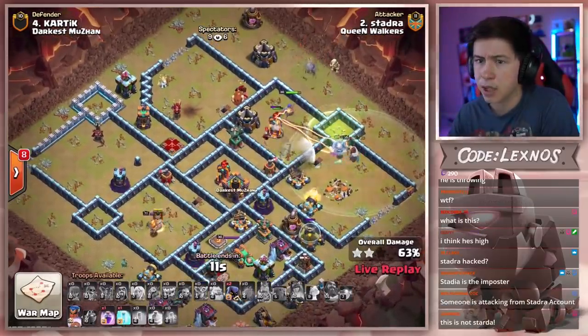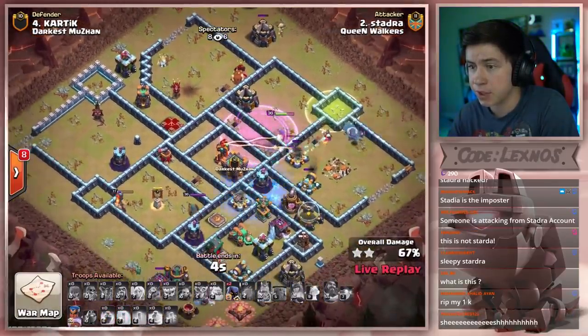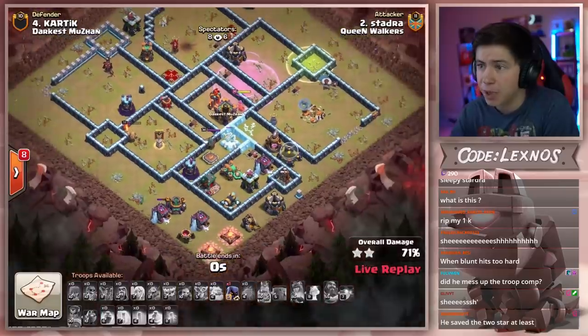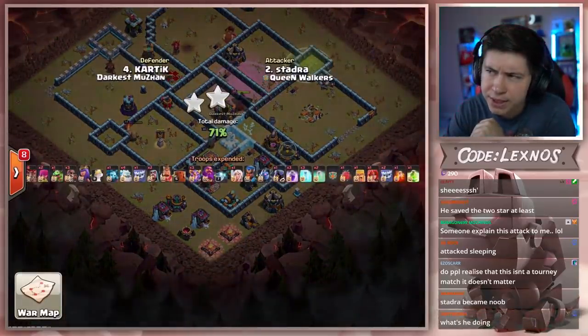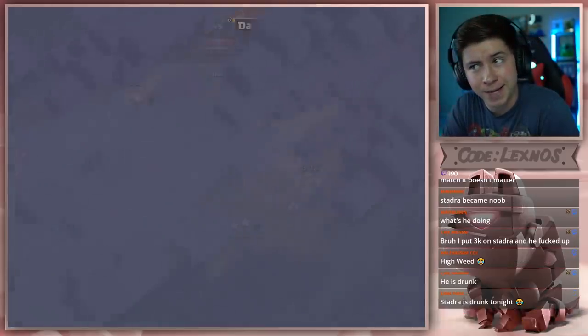Get as much percent as you can. Use the rage spell — you've only got five seconds. There's the rage on the Royal Champion, use the freeze as well, pop her ability for the extra percent please. Two, one. We run out of time with the RC still at full health. A 71% attack for Staudra on Karthik's base. Uncharacteristic of Queen Walkers here to start off the match, but now this could get really interesting. Let's see what Darkus Muzan can do with their first attack.